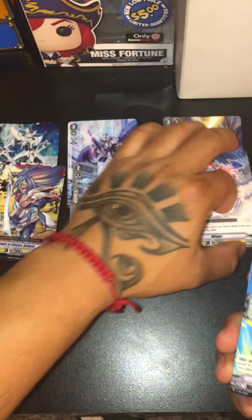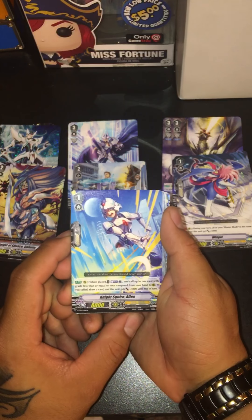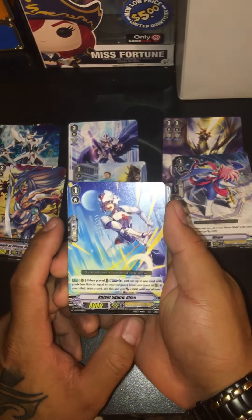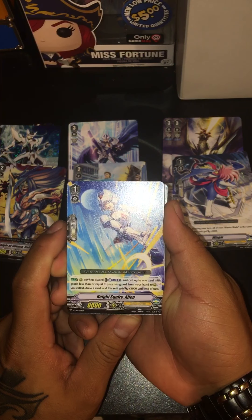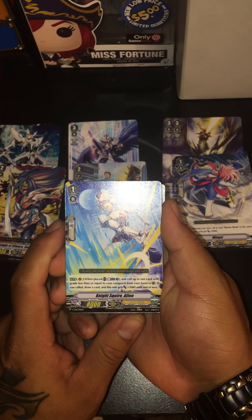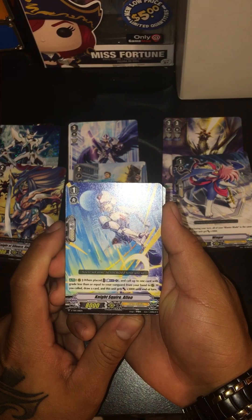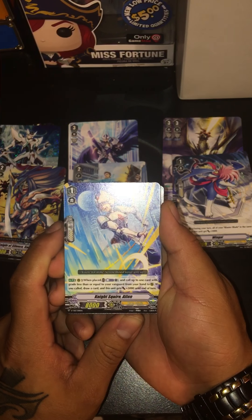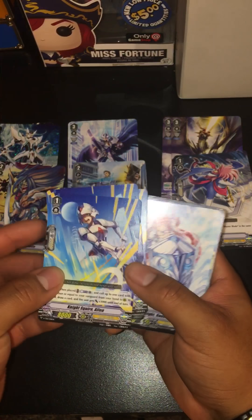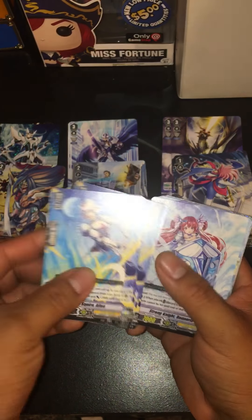Then we got the new card Allen — on placement on rear guard, soul blast one, call up to one card grade less than or equal to your vanguard from your hand to rear guard. If you call a card, draw a card and this unit gets plus 3,000. That's really good. We're supposed to have four; must be in the back as well.